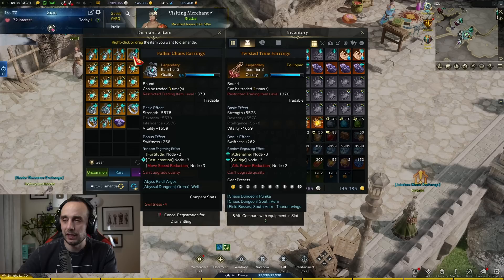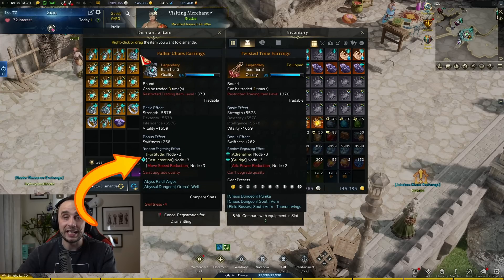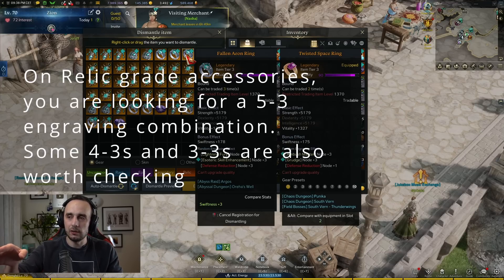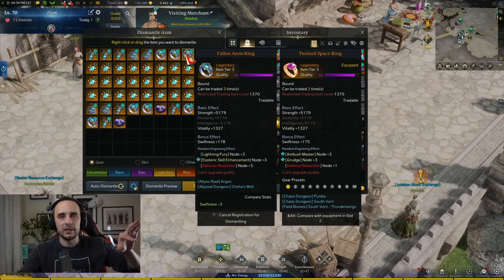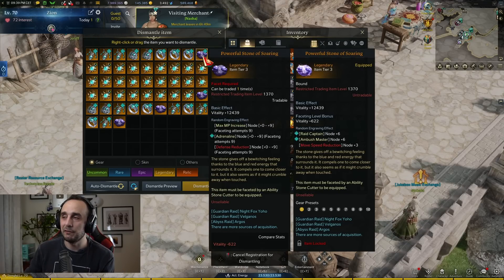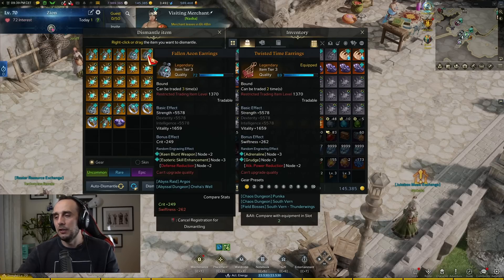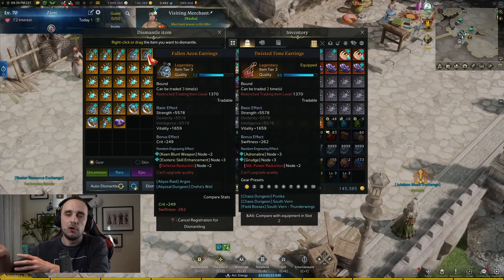Back in my bag, I'll dismantle legendaries and hover over everything with the cross icon to see what I'm getting. On legendary accessories you're looking for a 3-3 in the engraving section — that's a piece worth putting on the auction house. For bonus stat effects, you're looking for Swiftness, Crit, or Specialization — anything else goes in the bin. Quality is also obviously important; the better the quality, the more money. As a new player you don't need to know every class build — most things will make sense as you go.